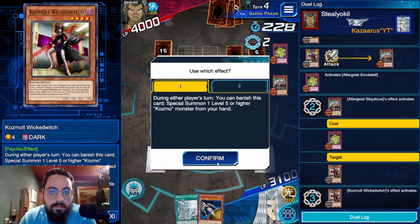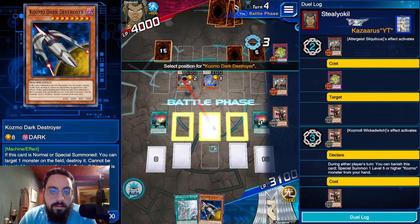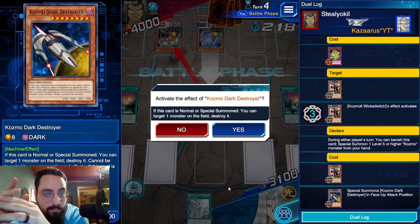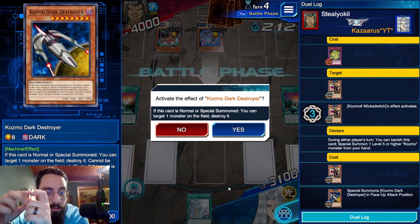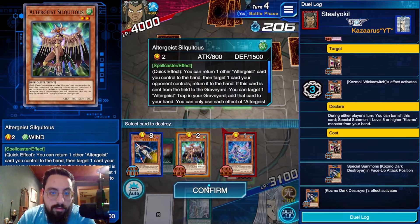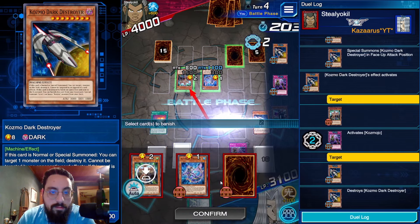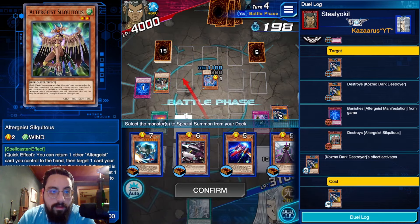Chain, banish, dissolve, summon. Most people would be tempted to have Dark Destroyer pop itself, but if I didn't have Cosmojo I'd probably do that to summon Farm Girl and trigger another Dark Destroyer. But I am going to pop Silk and then Mojo the back row. I did it in sequence so that if this was Manifestation, he wouldn't be able to bring back the Silk.